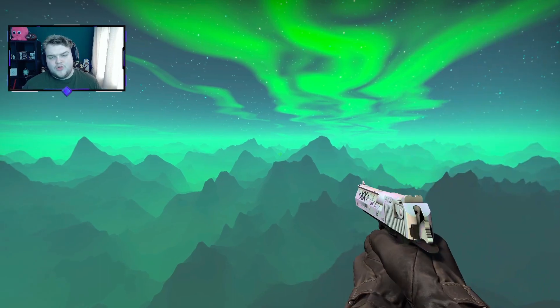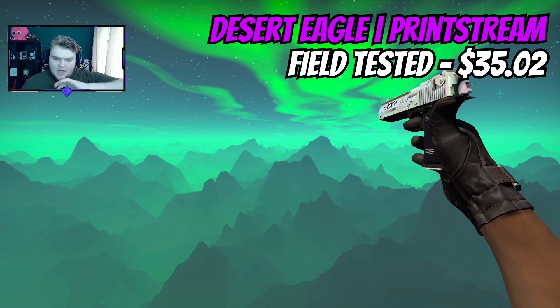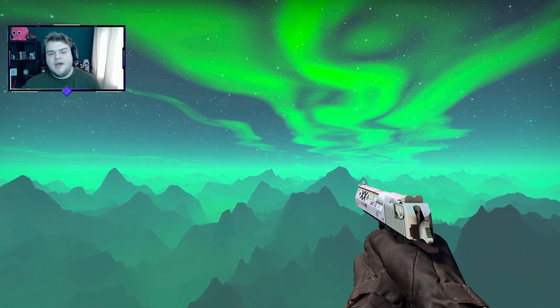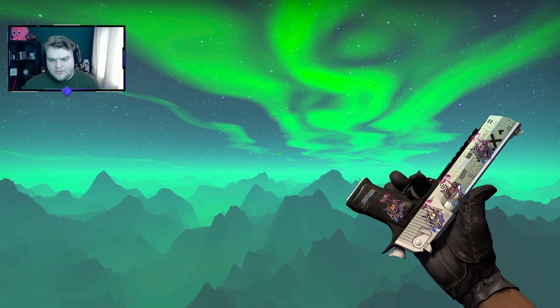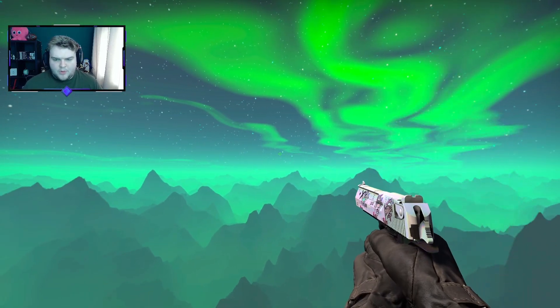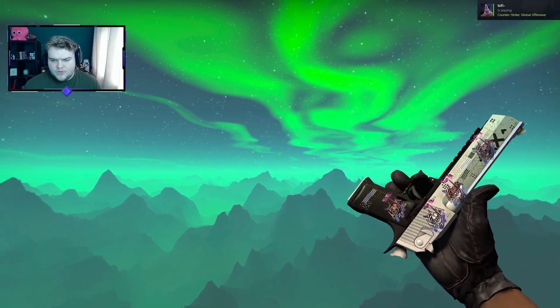Over on the Deagle, we have to go for a Print Stream. It's a white skin with a black base, and it has that iridescent effect which gives it a pinky-purple shine when it's in the light. And with all these skins, you can upgrade by putting some stickers on it — in this case, throwing on a few of the Woody Fluxo holos from Paris adds a bit more purple onto the weapon.